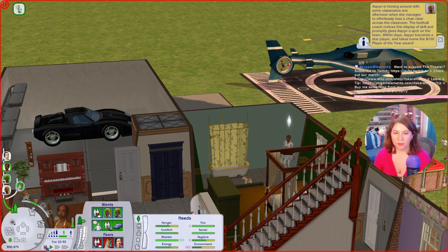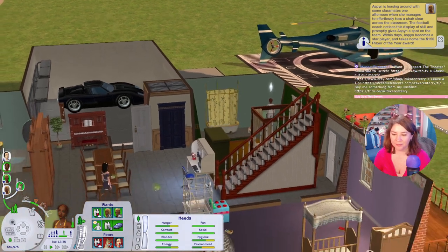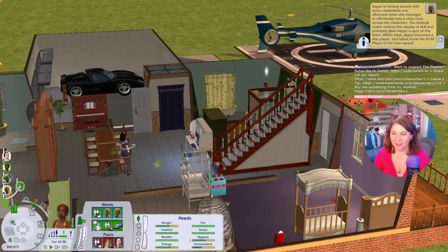While fooling around with some classmates, Aspen effortlessly tosses a chair clean across the classroom and the football coach notices this display of skill and gives her a spot on the team! She's a star player! Aspen's gonna be a football player — good job Aspen! She's so cool.